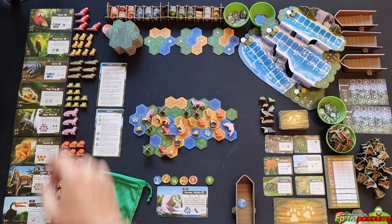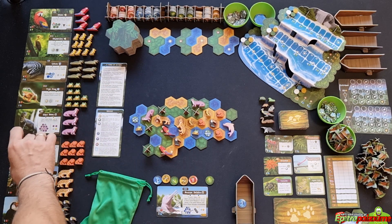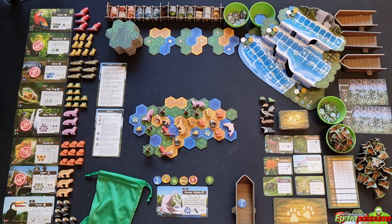When five complete tokens are placed because all tokens for those five animal cards are in the jungle, we move to the end. The player who triggered this gets 10 environmental points. All remaining players excluding that player take one last turn, then the game ends. Each player counts their environmental score, and the one with the highest score wins.